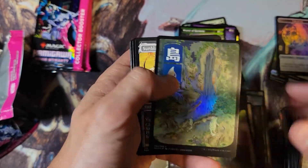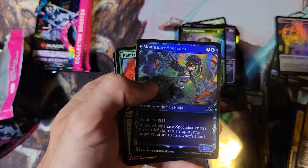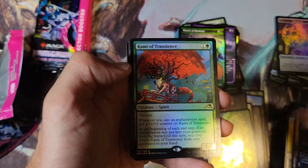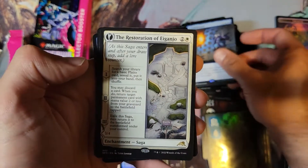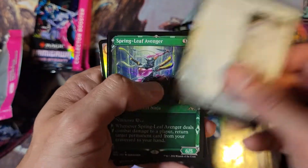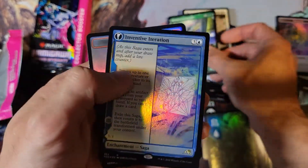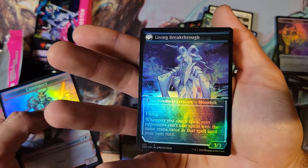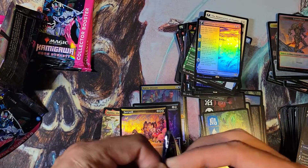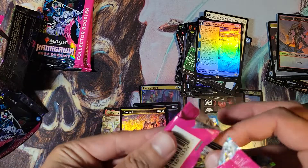Got an Island — love those Sky Turtles. Got Kami of Transience. Access Denied — me in high school, I'll say that every time I pull that card. Restoration of Iganjo, Springleaf Avenger, showcase Inventive Iteration — that looks sweet. I think that's a different art — that's cool, that's probably pretty rare, I would assume.